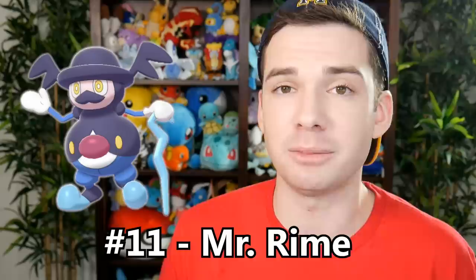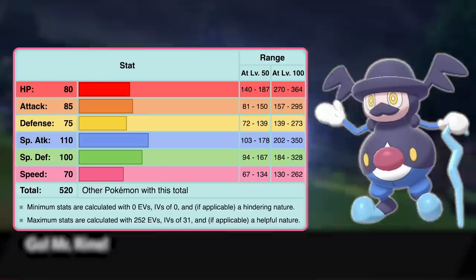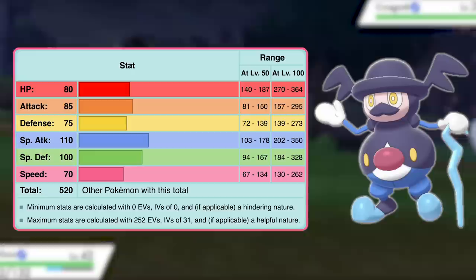The other base 520 total Pokémon is number 11, Mr. Rime — the evolution of Galarian Mr. Mime. This Ice-Psychic type Pokémon has a special attack stat of 110, which of course beat out Obstagoon's physical attack stat of 90. Mr. Rime has pretty good special defense of 100, and the rest of its stats are pretty balanced in the 70 to 85 range. I personally think that if Mr. Rime ends up being a really highly used Pokémon, it'll be as a utility Pokémon, because it gets access to a lot of really good utility moves like Baton Pass, screens, terrains, and Rapid Spin — which was buffed like crazy this generation. Not only was its power increased, but it also gives the user a speed boost. So expect to see Rapid Spin a lot more.